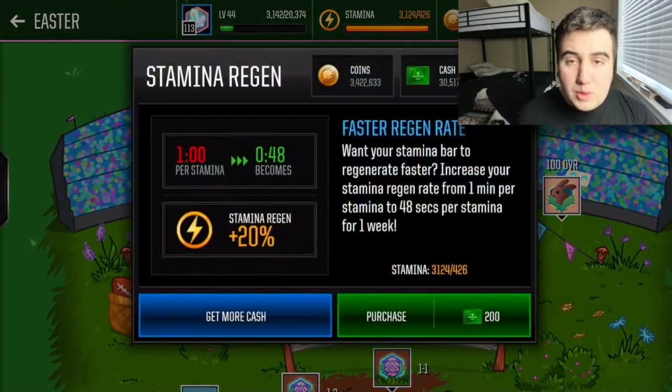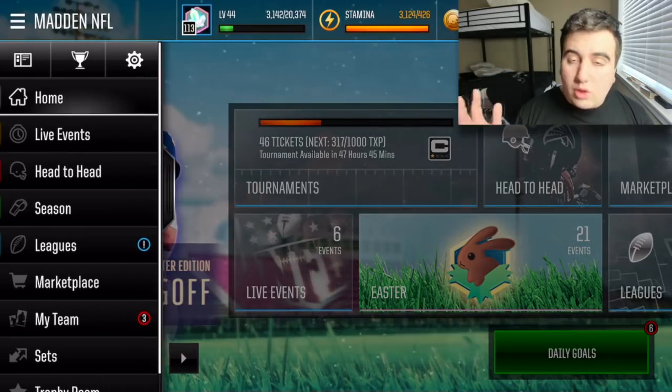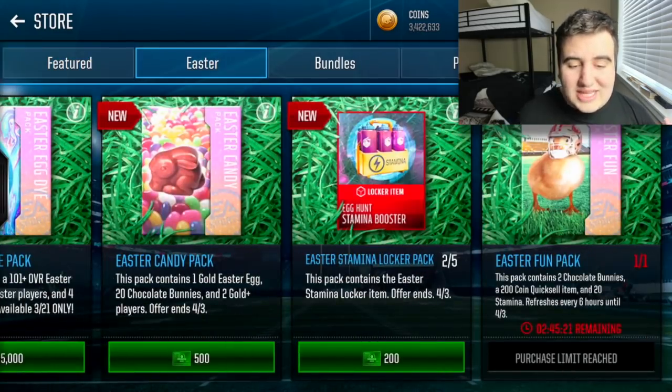You can always boost stamina for 200 cash — that's not free. The goal is to do it all the free way, but you can use cash from previous tournaments to boost stamina. If you go to the marketplace and into the store, scroll to Easter — you'll find the Easter Stamina Locker Pack, which many of you can unlock with free matching cash to make stamina cheaper.